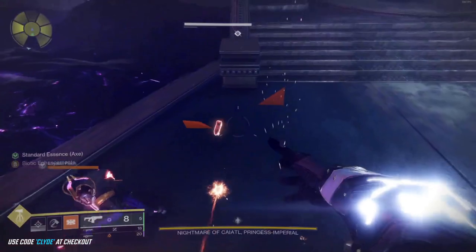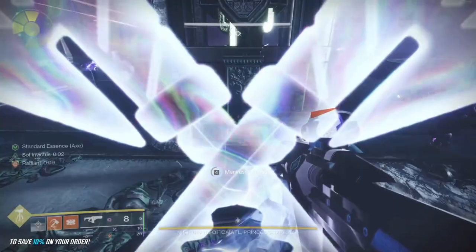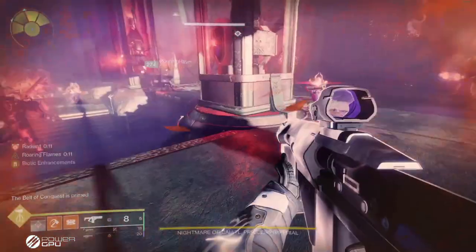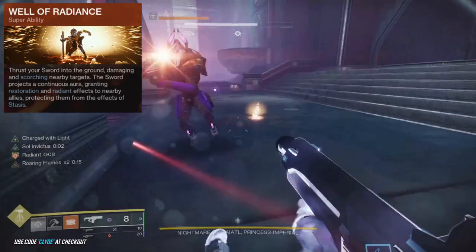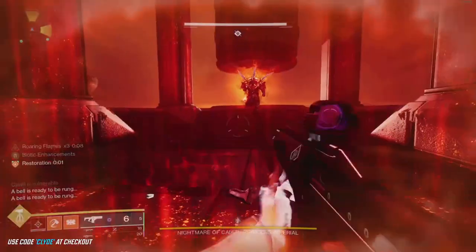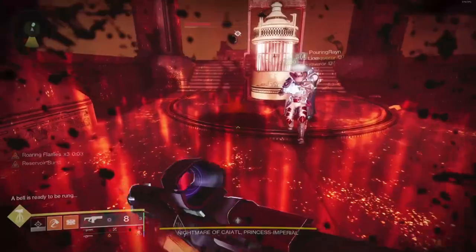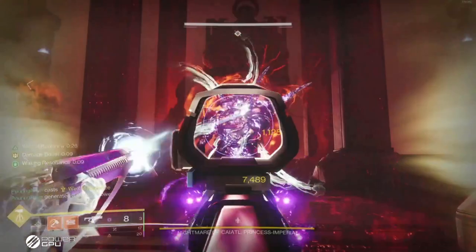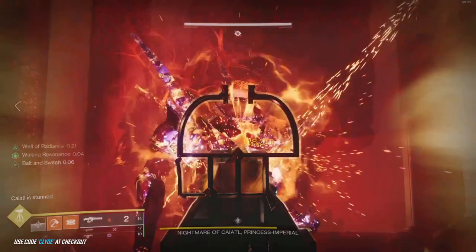The best thing to do to set up for damage is having each player assigned to two of the bell bears: one person looking left, one person looking middle, one person looking right. The most important thing is to get those bell bears down right away so they don't interfere with your DPS. To set up for damage we're using Well of Radiance on that first bell and then we hit Tractor Cannon. I bait her, and as soon as I tell my teammates I baited the slam, they're all here — we shoot the bell and get to it.